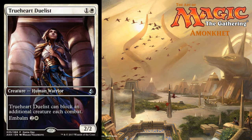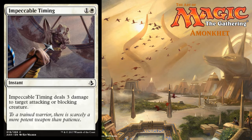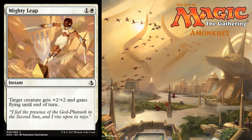Moving into white, we've got True-Heart Duelist. I like this because it's got a new activated ability. It's coming in at one colorless and a white for a 2/2. True-Heart Duelist can block an additional creature each combat. We've also got Impeccable Timing — one colorless and a white for an instant; deals three damage to target attacking or blocking creature. And Mighty Leap — one colorless and a white for an instant; target creature gets plus 2/plus 2 and gains flying until end of turn. Can't go wrong with that.